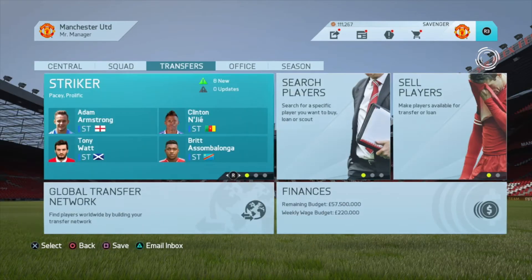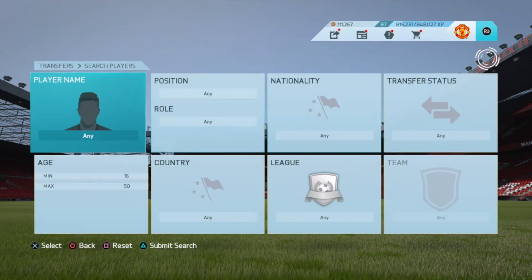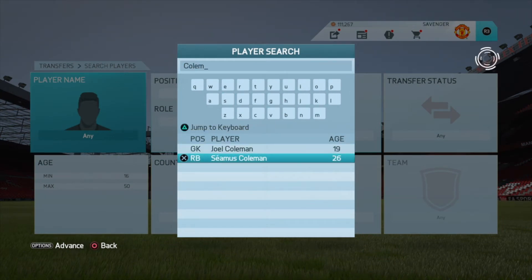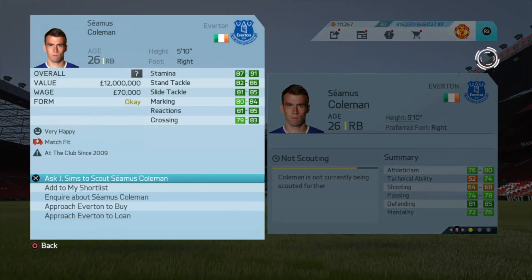You should be using the time between games at the start of the season to make transfer deals. Find a world-class player you want to buy — a world-class player is anyone with a rating above 80. Scout your target to make sure he has the required rating.